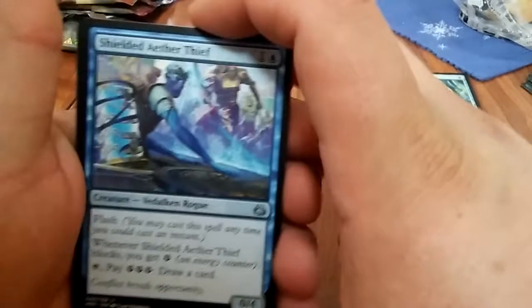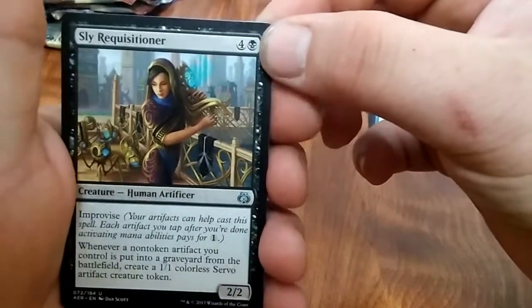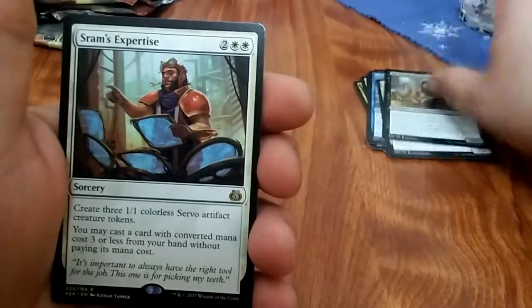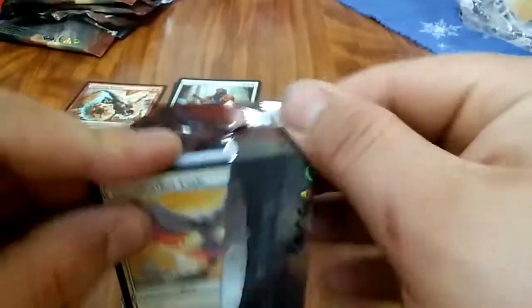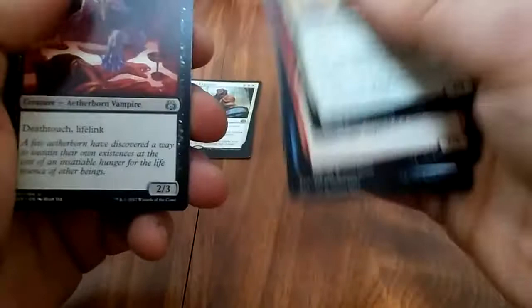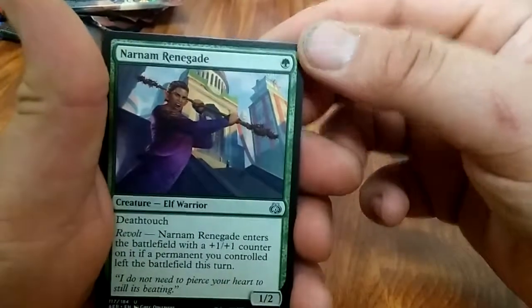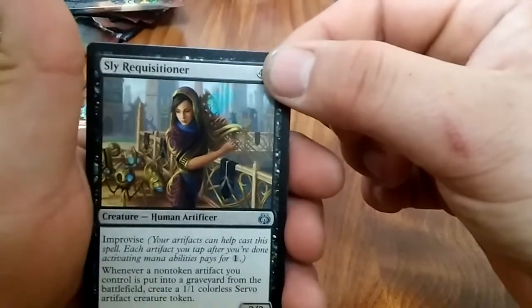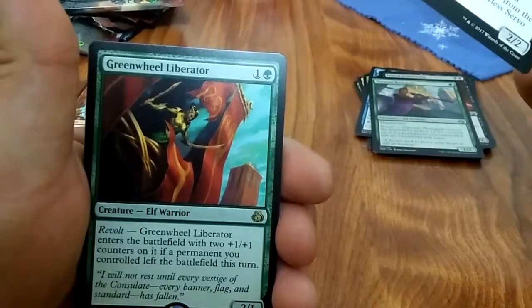I'm really pissed I couldn't upload that video for you guys. Maybe I can pull something insane out of this one to make up for it. Shielded Aether Thief, Restoration Specialist, Sly Requisitioner, and Aetherborn Expertise. Gifted Aetherborn out of that pack.